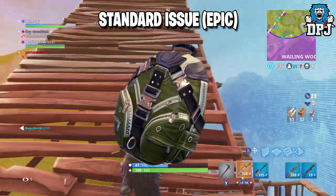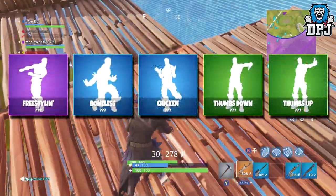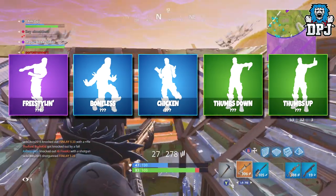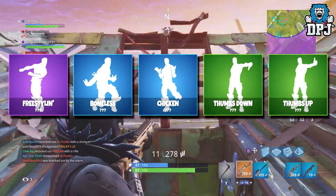We then have five new emotes coming: Freestyling, Boneless, Chicken, Thumbs Down, and Thumbs Up. Epics will cost you 800 V-Bucks, rares will cost you 500 V-Bucks, and uncommons will cost you 200 V-Bucks each.